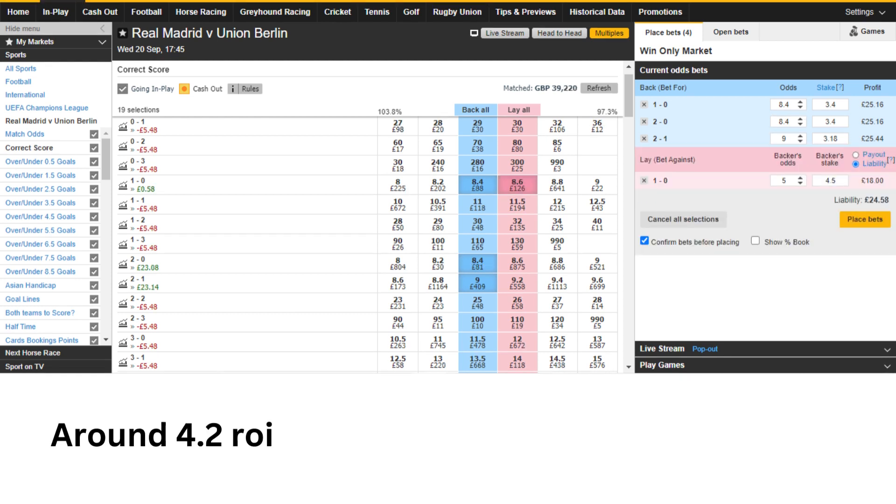If there's a goal and the odds come in and the one-nil is in your favor, you can take some out. By the way, these haven't changed on here because the game hadn't started when I did this screenshot - it's just an example. If the odds did drop to around about five, you could take some out, leaving yourself a scratch trade on the one-nil and leaving more on the two-nil and two-one. You're now looking at 4.2 return on investment, lowering your liability down to about £5.50. You could even consider cashing out at some point.